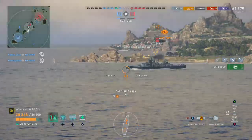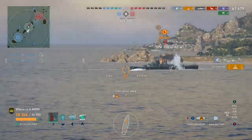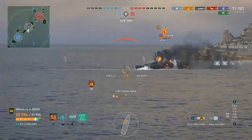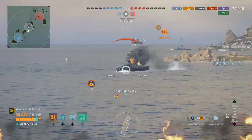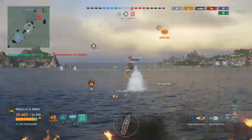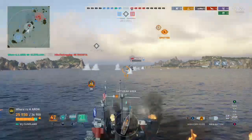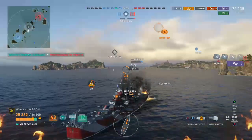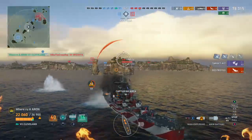This is kind of where these shells are going to excel. This Wichita — double fire put out, immediately sets another double fire. Yeah, we're going to out-DPM this guy with this perk equipped. He had a little advantage with the 203s — they can do more damage overall — but we have a faster reloading ship and better penetration factor with this perk equipped.